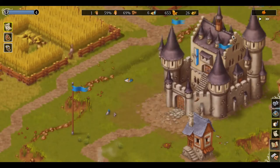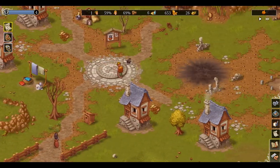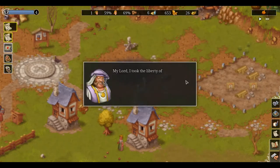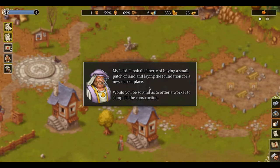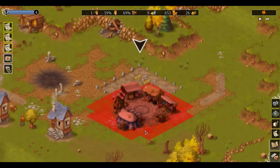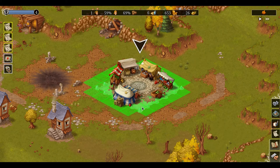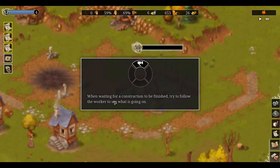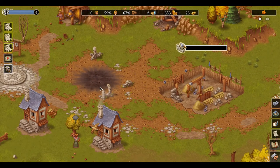The right tools — buy tools at the market. I think that's something I can do unless the market is still... Now with the weaving mill in town, all that stands in our way producing clothes is a missing tailor shop, my lord. I took the liberty of buying a small patch of land and laying the foundation for a new marketplace. Would you be so kind as to order a worker? I guess the part here was a marketplace that may have burned down or something — that's what the mark there is making me think.